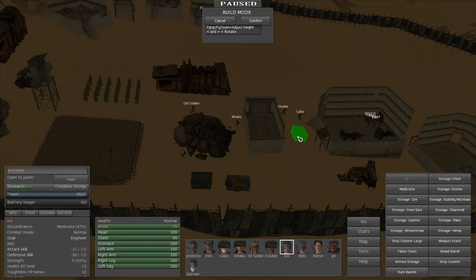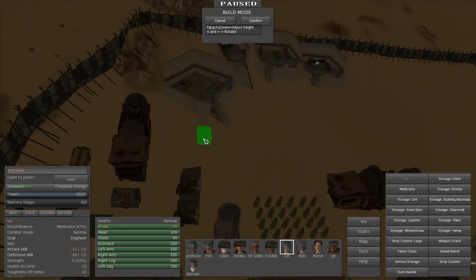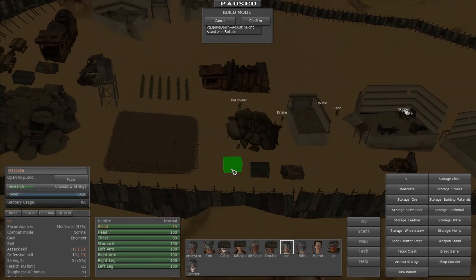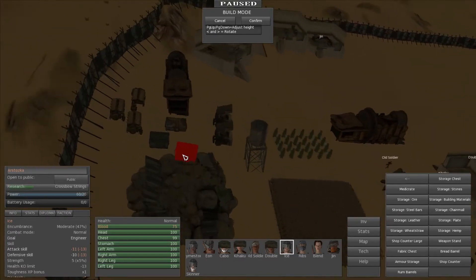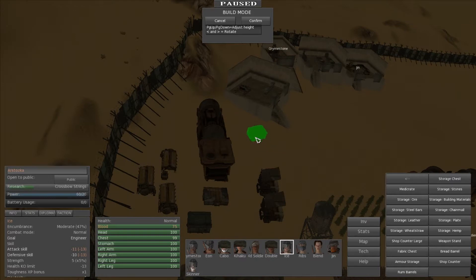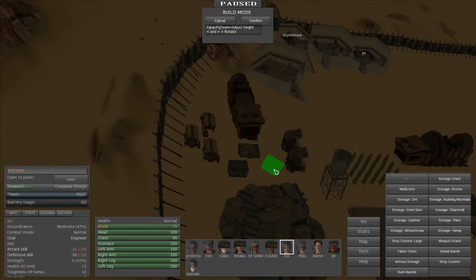First, let's get the infrastructure set up. I'm going to put one of these chests down here so we can have storage for everything. I imagine that while we're researching, I'm going to be producing quite a bit. Since we have quite a few people in our group right now, we can do a lot of multitasking - especially with all the upgrades we've done. There's a lot less people required for our stone mine and refinery, so I can now allot them to other tasks.